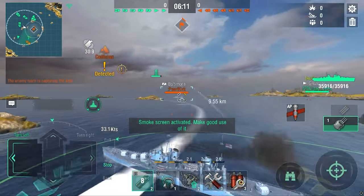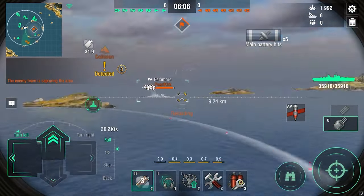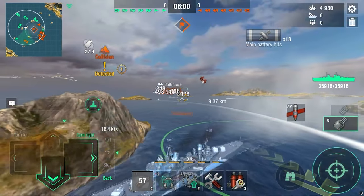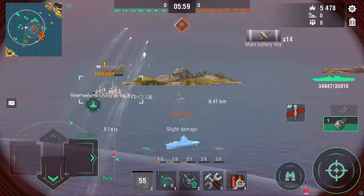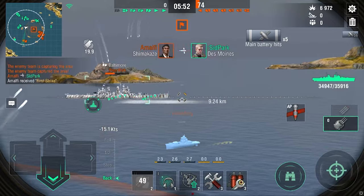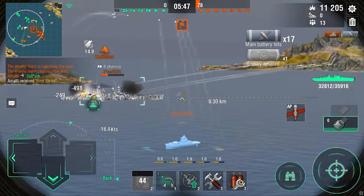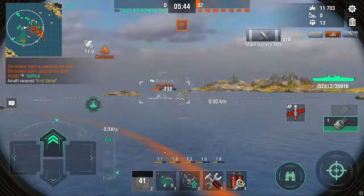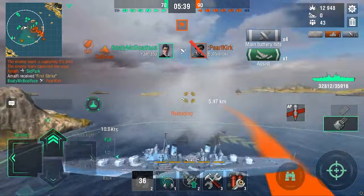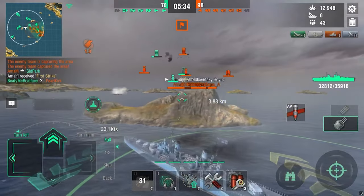The first target is a Baltimore bot. Not the hardest target, but they are actually very dangerous if you leave them alone, especially where he is right now — he can spot us and shoot our broadside. So I am going to dispose of him very quickly. The enemy team is taking out our Des Moines bot, so we want to even the playing field. Minotaur has very good pen, especially with APCS+, so you will have no trouble penning cruisers, destroyers, and battleships alike.